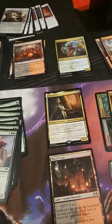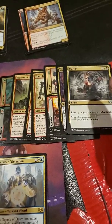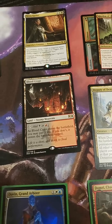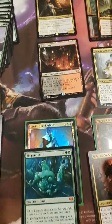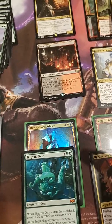A couple Carnival and Carnage. Deputy of Detention. Got the Blood Crypt. Then, here we go — I pulled a Dovin Grand Arbiter Foil.